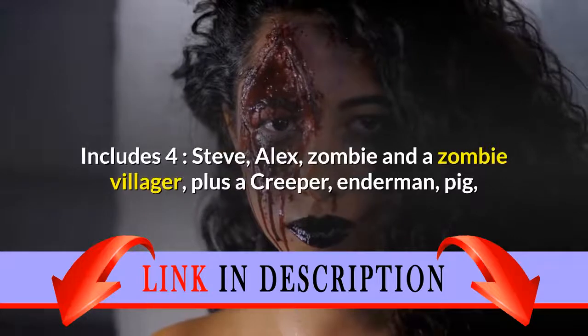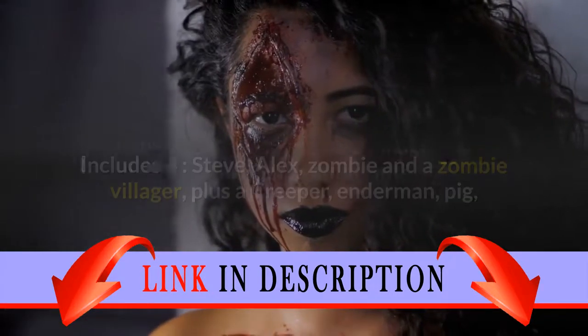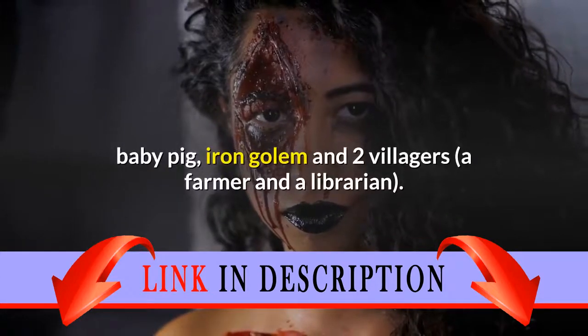Includes four minifigures: Steve, Alex, zombie and a zombie villager, plus a creeper, enderman, pig, baby pig, iron golem and two villagers.